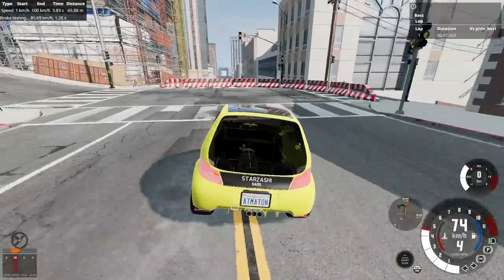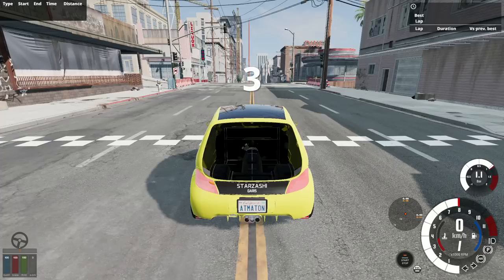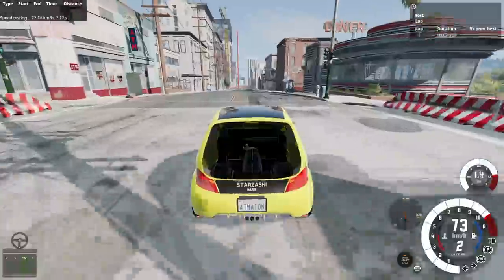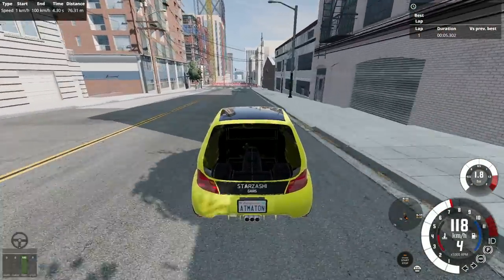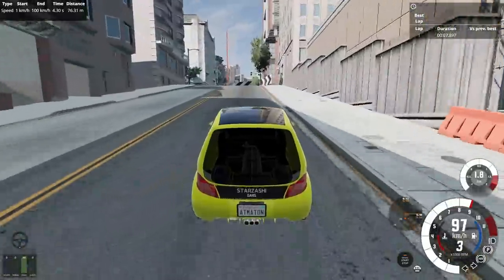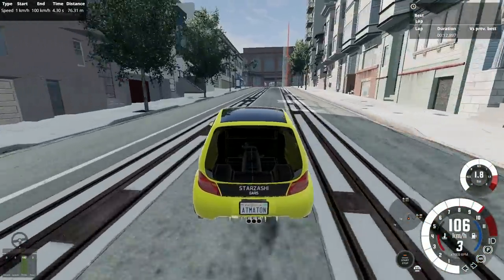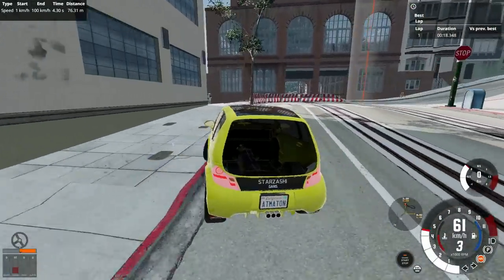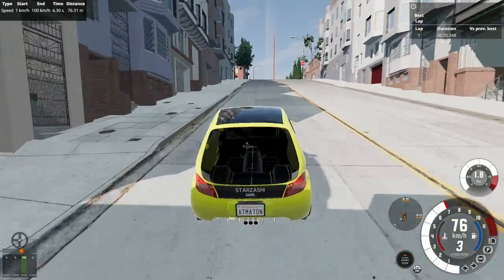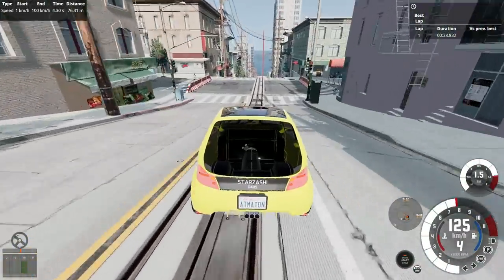3.8 seconds — that was downhill. I've already messed up. Attempt number two. We've got to brake a little sooner here, let's apex properly. Okay, it handles actually pretty tight. There's definitely a good bit of frontal grip. It turns where you want it to turn. Oh god, it's twitchy — that was not what I wanted at all. Uphill it's depressingly slow. Oh god, I'm scared. I actually don't know this track at all.